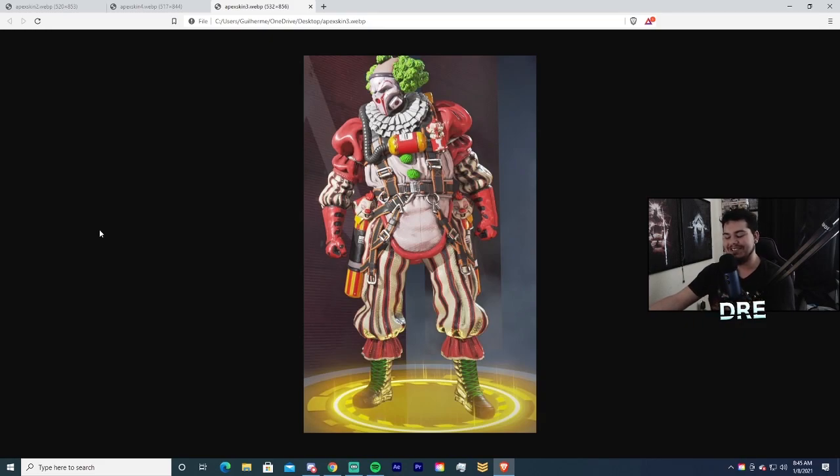Number four is, surprisingly, another clown skin — there's a recurring theme here for Caustic mains. I don't exactly remember the name of this one, but it came out with the Fight or Fright Halloween event. It came out both years, which is why I'm putting it at number four. If it had only been the Halloween 2019 version, this would be one of his rarest skins. It came out in October 2019 and again in October 2020 with its recolor. I don't have this one since it was part of a bundle I didn't want.